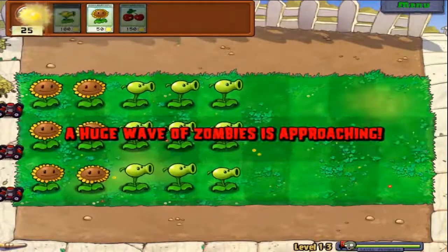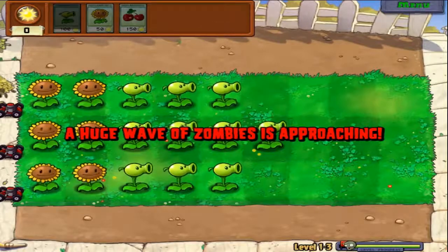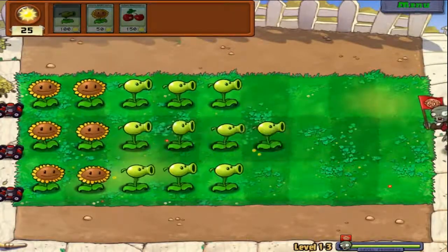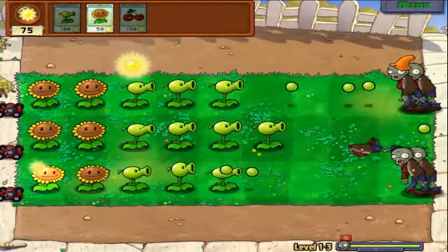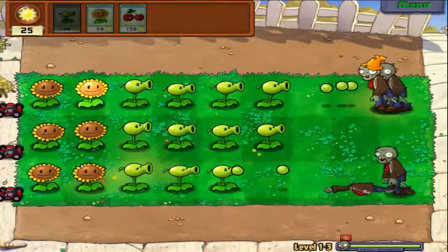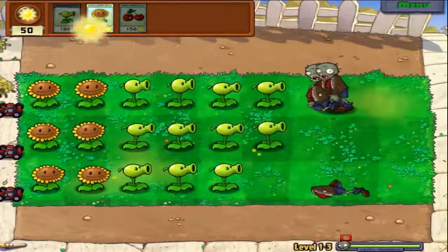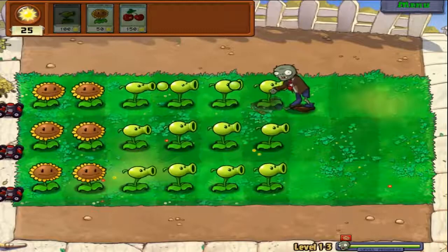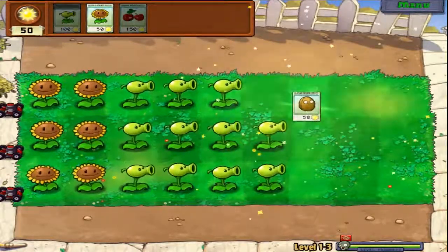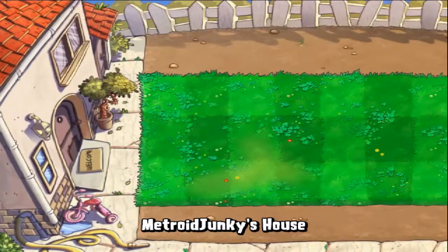Ridiculously overpowered for zombies like this — they're just cone zombies and regular zombies. Everything is just fine. May as well use the full force of a gatling pea on these guys. That was just rude. Blocks off zombies and protects your other plants. That's one hard nut.